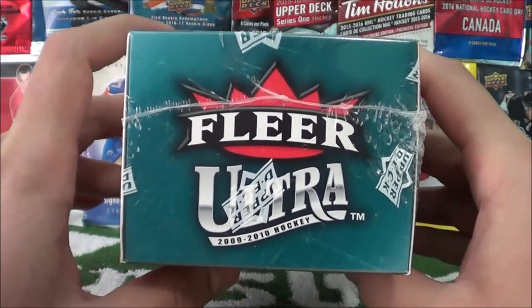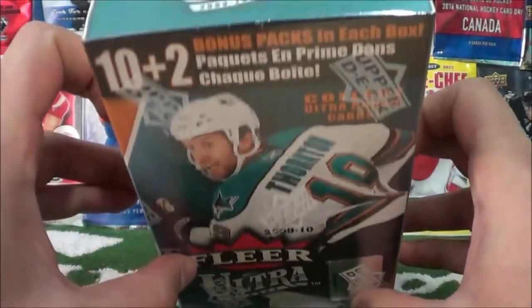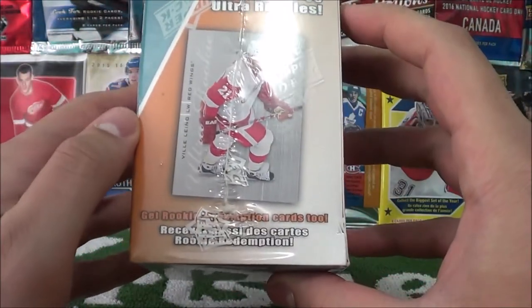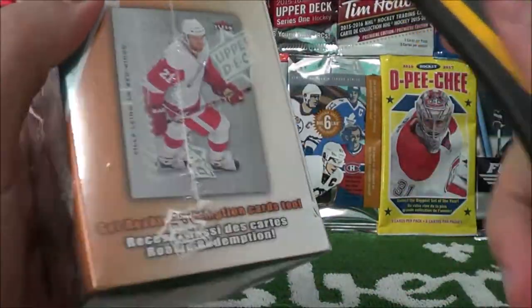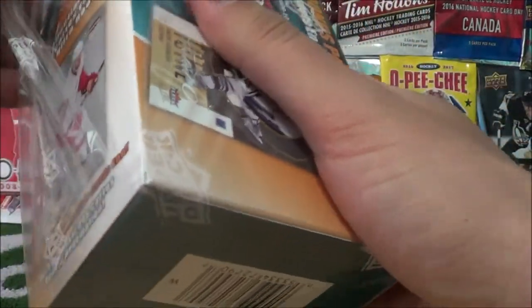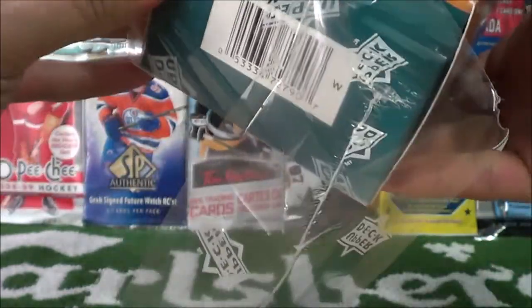On today's episode we have a blaster box of Fleer Ultra from 2009-2010. This box comes with 10 plus 2 packs, so 12 packs, and there are five cards per pack. I didn't even look up what the rookies this year are, so we're just gonna rip right through this box. This is episode number two of the sports card expo series, so make sure you check out that playlist.